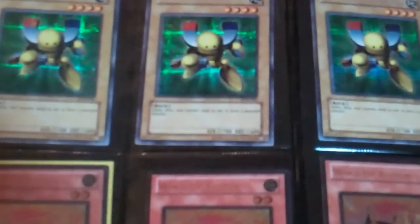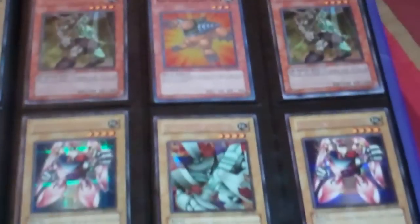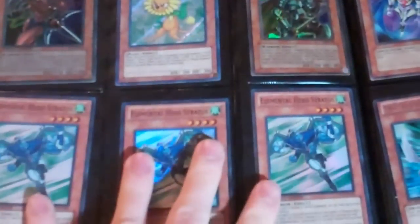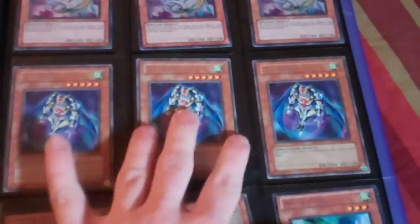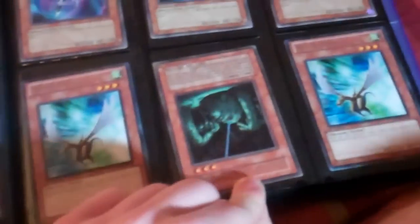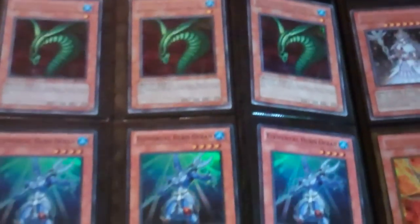I can do three for $5 on the Magna Warriors, three for $5 on the Ultimate Wind-Up Kittens — two of these are German. Gold Deathfall Scaff. I can do three for $5 on the Super Stratos, three for $5 on the Dodger Dragons, three for $5 on the Trinkies — actually sorry, I can only do $2 each on those. That's a little bit of play wear — King of the Swamp First Edition. I can do three for $5 on the Divas, three for $5 on the Sinister Serpents, three for $5 on the Oceans.